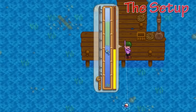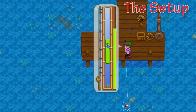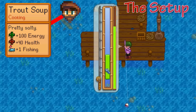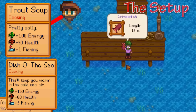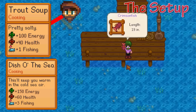It is recommended you have level 10 fishing, but this is not needed. All of the fish in this video are caught with level 11 fishing by using the Trout Soup that you can buy from Willy. If you're having a lot of difficulties, you can cook the Dish o' the Sea, which will boost you up three levels, making you have level 13 fishing, which will make catching these legendary fish a walk in the park.